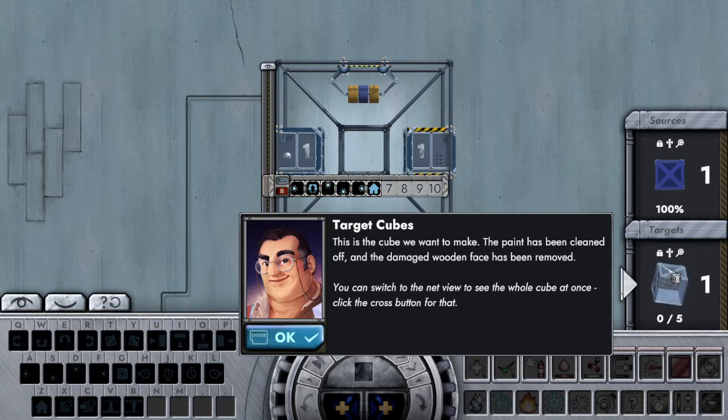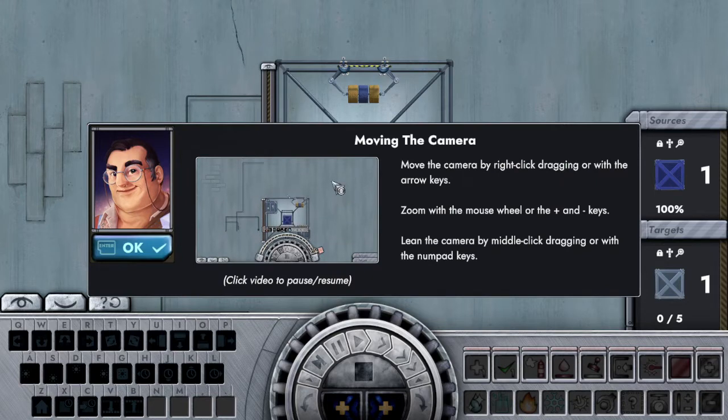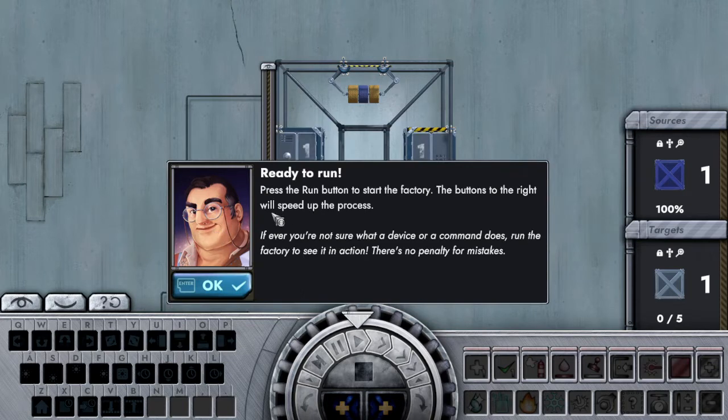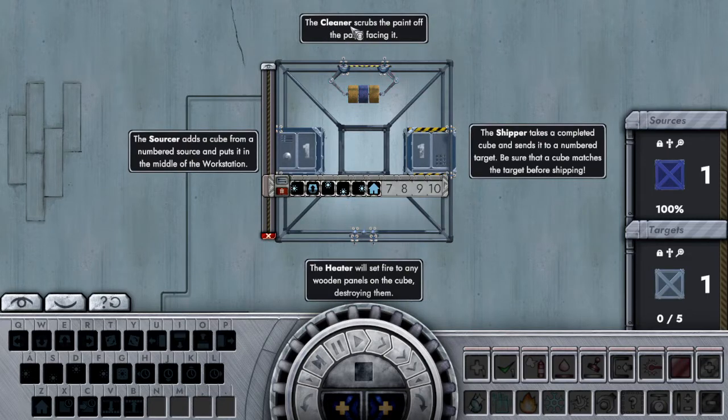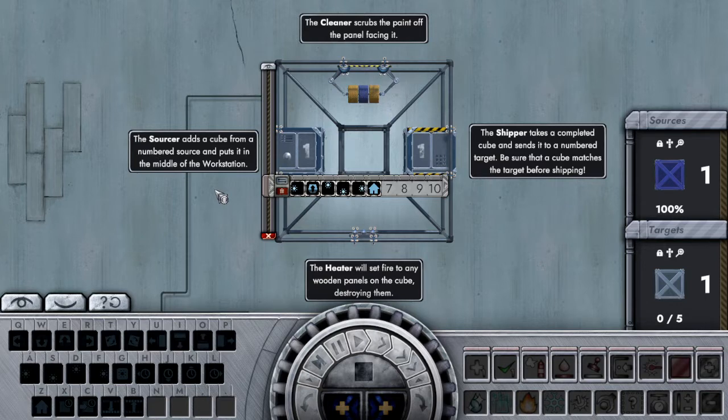This is the command: drag, command place here, executed in order, looking at the end. Move the camera by right click, drag with arrow keys. Press the boot button to run the factory. So the cleaner scrubs the paint off - let's scrub the paint off. Complete the cube and send it to the number. Target the heater, set fire to any wound there.